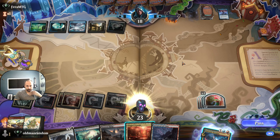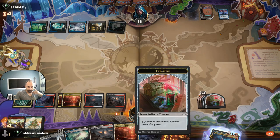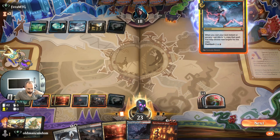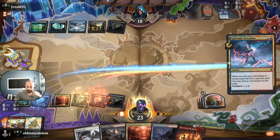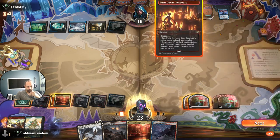We've got a lot of lands — not exactly where we want to be, but our whole deck is pretty active to us right now. There's a Burn Down the House. I don't really know what our opponent is up to; I'm somewhat tempted to Galvanic Iteration into Burn Down the House and see what happens. It is potentially a lot for them to deal with.